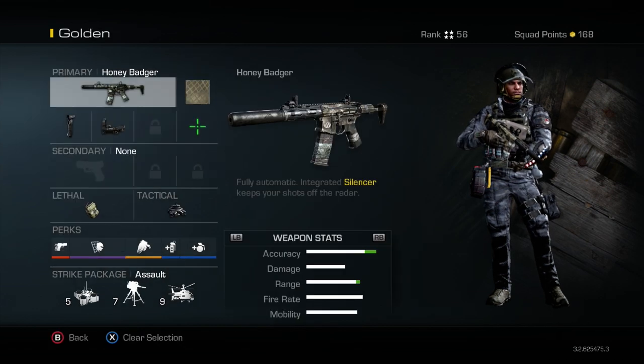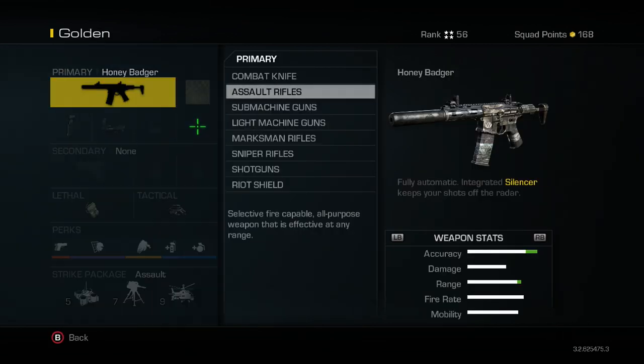First of all, most of the maps are huge and you're going to want to use an assault rifle of your choice — use whatever weapon you're comfortable with. Here I'm using the Honey Badger, and let me tell you, this weapon is a beast. It is overpowered but it will get you kills a lot quicker. The great thing about this weapon is that it already comes equipped with a silencer, and I don't like showing up on the radar, so this was a huge plus for me.